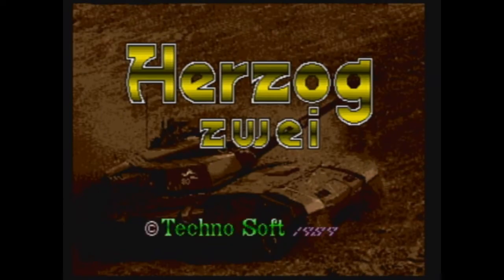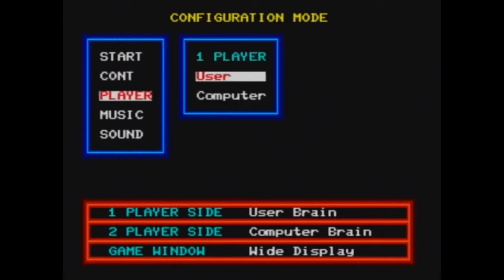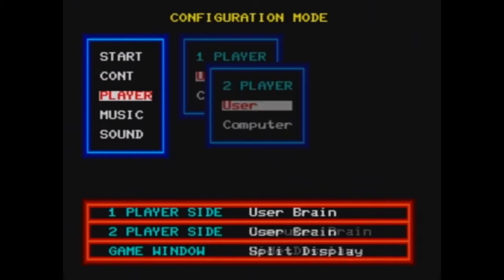So we're going ahead and there's Sega. TechnoSoft 1989, alright, so here we go. We're in Configuration Mode. There's Start, Continue, Player, Music, Sound. Sound and Music are just test things. We're going to, since my wife is going to be playing with me, we're going to go to Player. Player 1 we're going to do User. Player 2 is going to be User as well. Start.